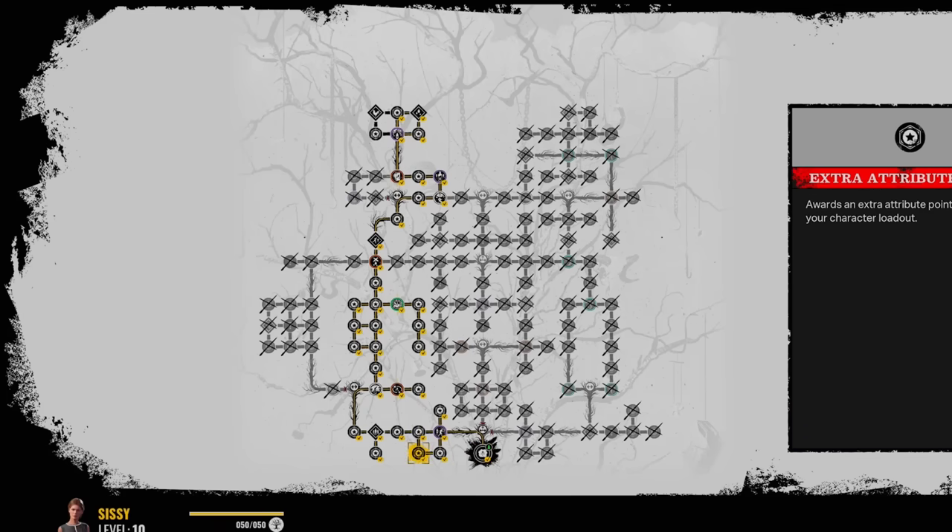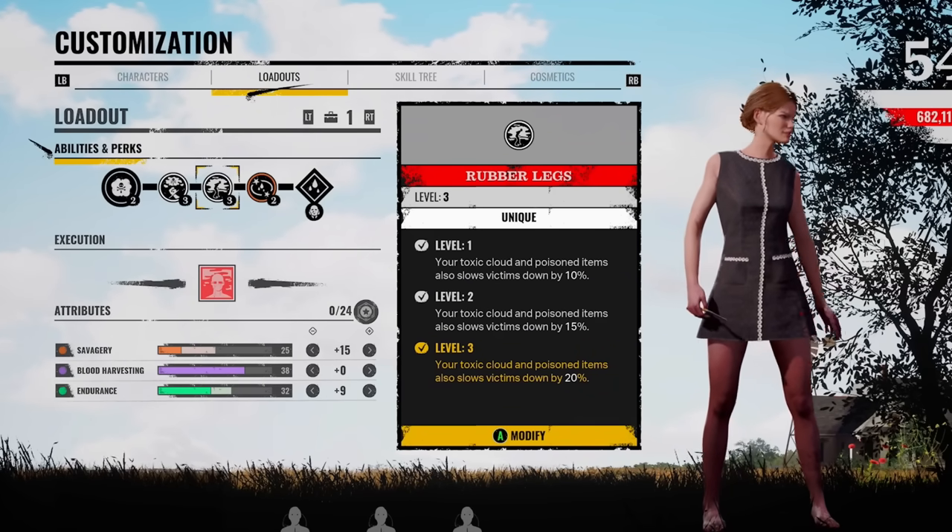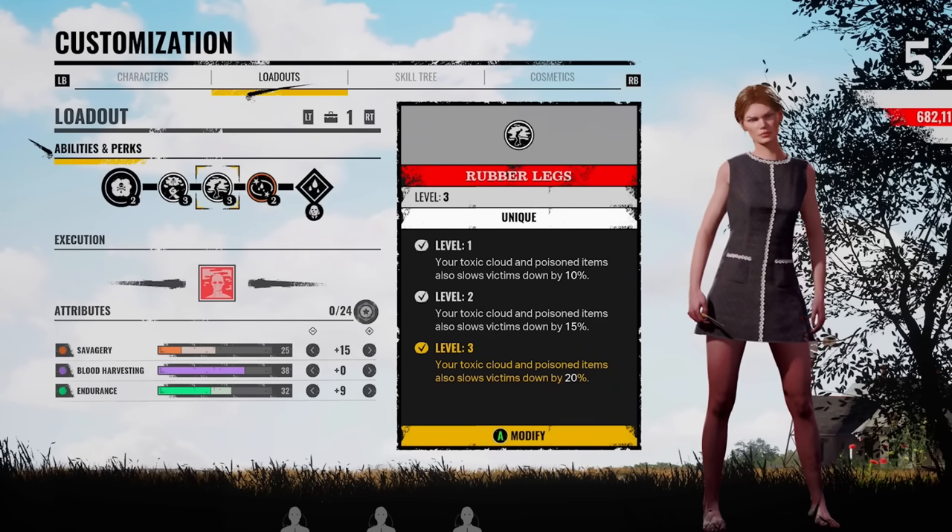I've put 15 points into my Savage tree and nine into Endurance. I feel like you should keep the Savage tree at a base level so that even though you can attack a lot, you're still doing a little bit of damage. She's naturally got the highest blood harvesting in the game. For the skill tree, the majority is on the left side. Going to jump into a game — we've got a four-kill game as well, finally.